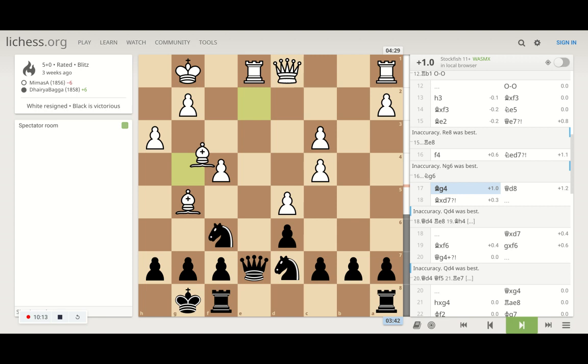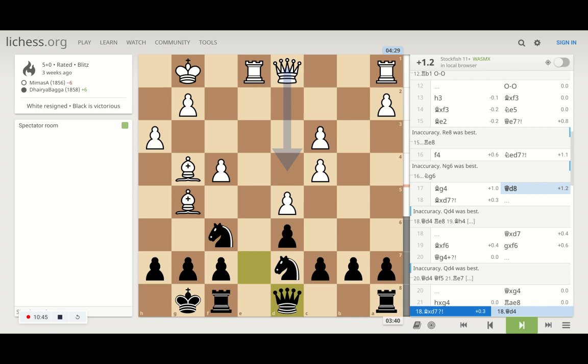He now has two attacks: he is attacking the queen by discovery — by moving his bishop to g4 his rook is eyeing the queen — and there is also an attack on the knight at d7. I have to make sure both are protected wherever I keep the queen. I keep it on d8, making sure that if he captures my knight I can capture back. The computer suggests he could have gotten his queen to d4.